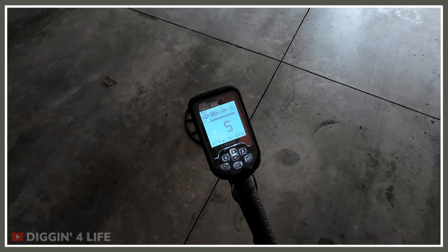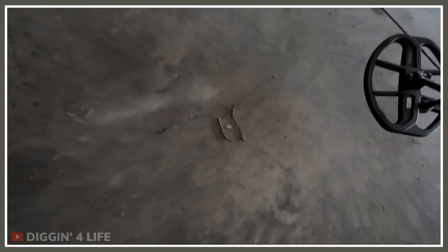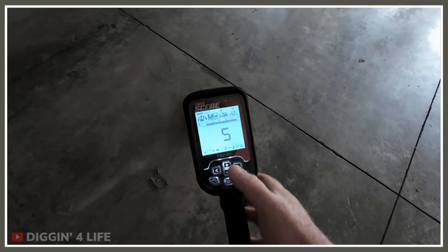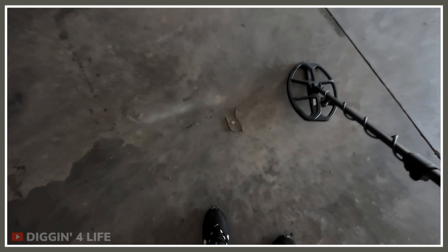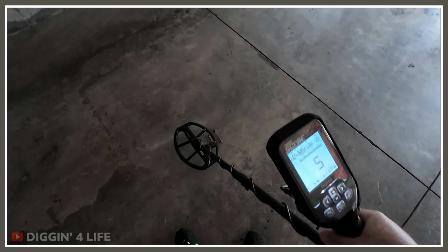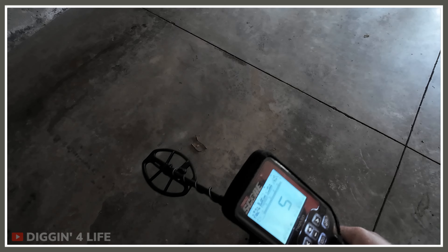I've got a test here and we're going to take a look. I'm going to set the recovery speed at five. I have a silver dime set up — there's a half inch, the width of your pinky finger, between the iron debris and the silver dime. You'd expect that I would need a recovery speed of five max to get that coin in iron. Let's watch.